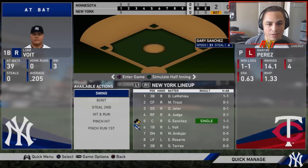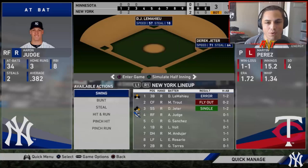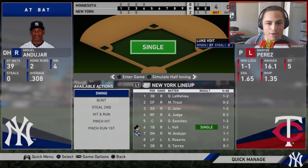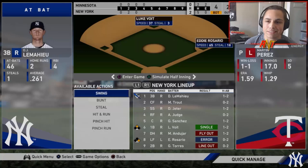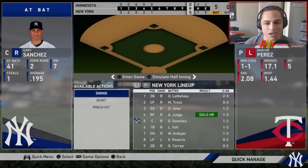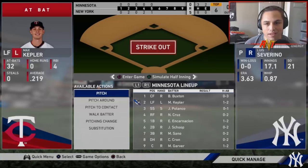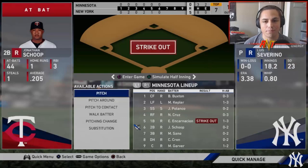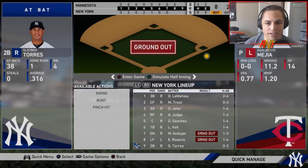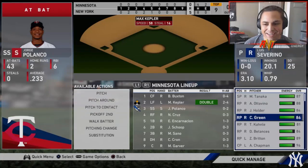Severino takes the mound. The Twins lineup obviously has Encarnacion but looks pretty standard overall. We get a leadoff double and aren't able to do anything with that. Then a two-run home run from Miguel Andujar — that's what I'm talking about! First and second, one out. A two-run double from LeMahieu scores them. Jeter is 0-for-3 on the day. Judge hits a solo shot and we've got a 5-run lead. Severino's above half energy, so I'll let him go one more inning, then we take him out and let the bullpen take over.